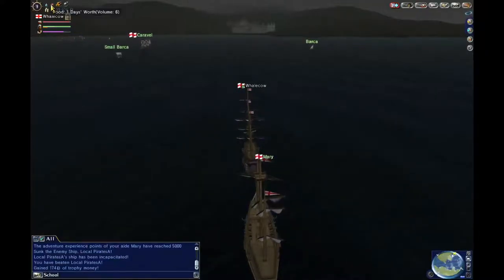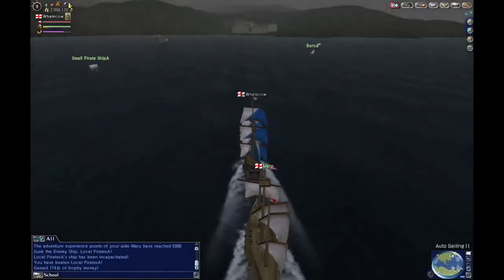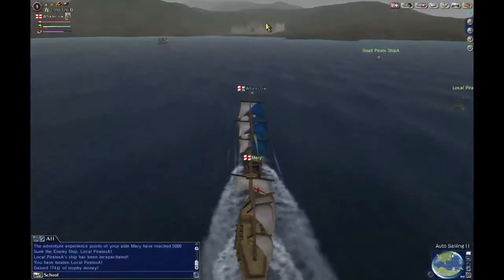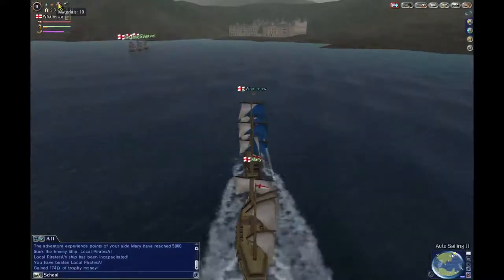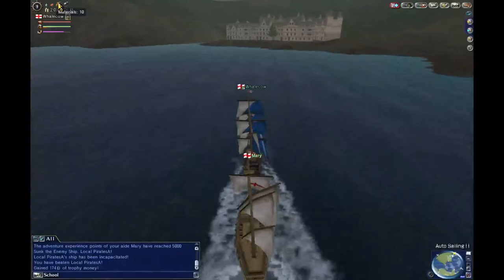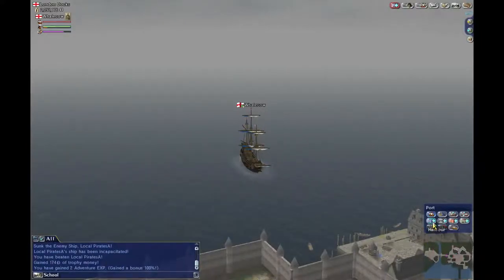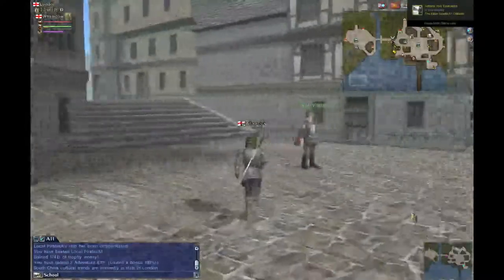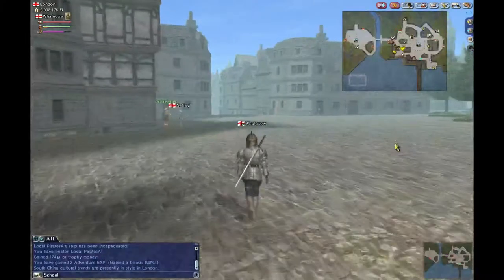Up here at the top left you can see your supplies. My food and water are getting low, so I'm heading back to London now. Instead of just walking around London, you can open up the map by clicking there like I said before, and you can click where you want to go on the map of the town.